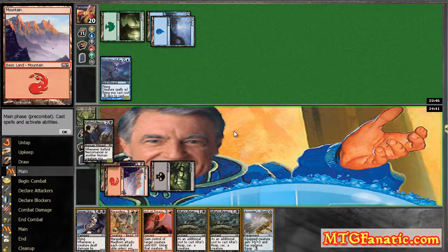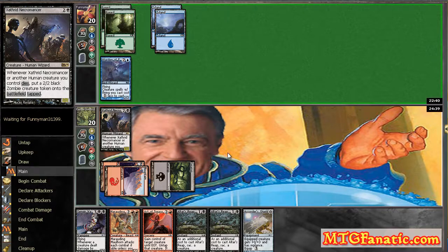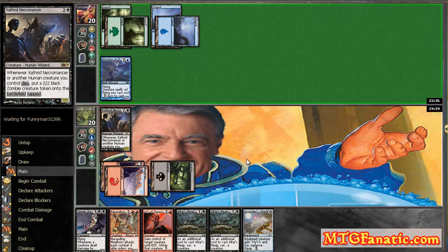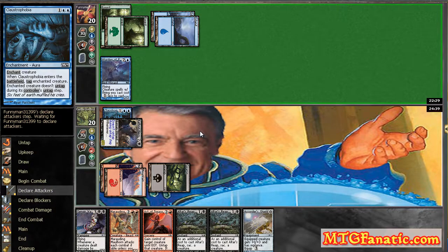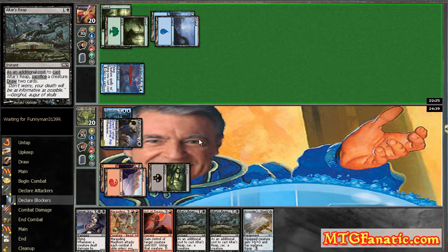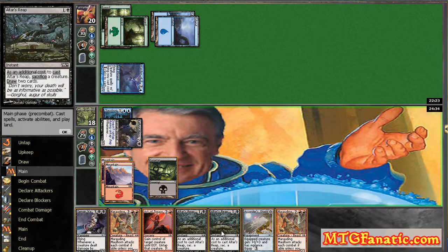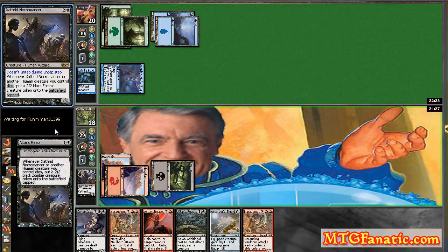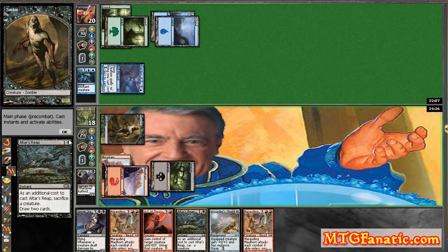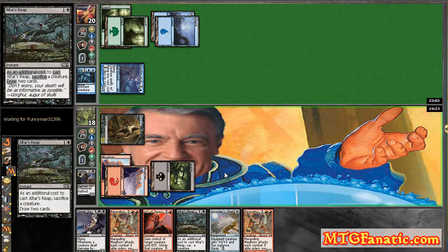We're trading back and forth, two for two. If I don't draw a land, I'm probably just gonna Altar's Reap my own Necromancer. He hits his fourth land and he's got plenty of both colors. Claustrophobia — well, this is one of those times where it's really nice to be the sac deck playing against Claustrophobia. I will have spent two cards: the Altar's Reap and the Necromancer. He spent one card on the Claustrophobia, but I get two cards and a token off of that. So I Altar's Reap, get my token and two cards. I'm even on cards, he's down a card, and I've got a token.